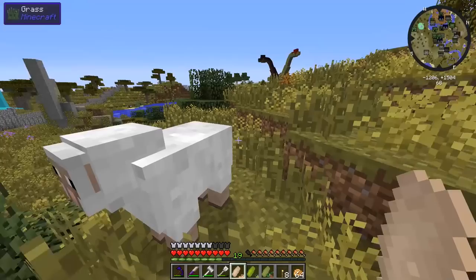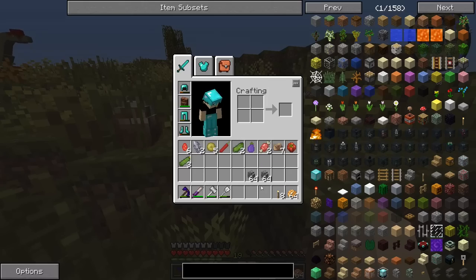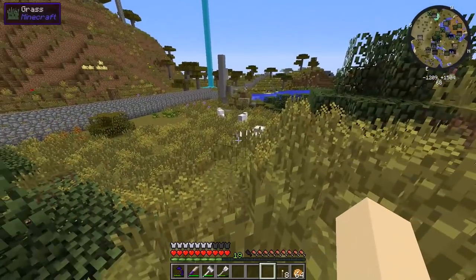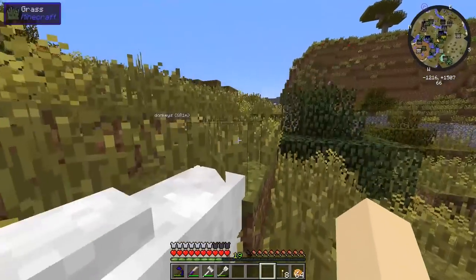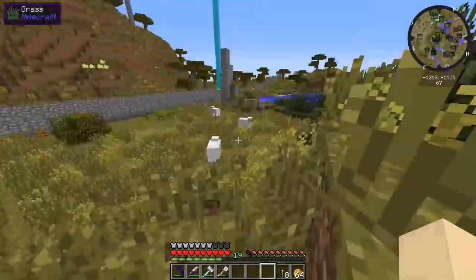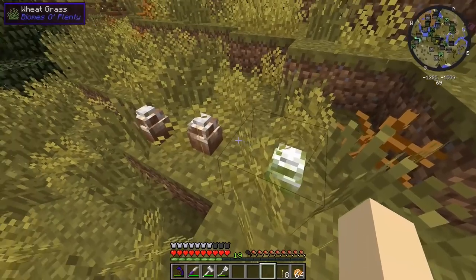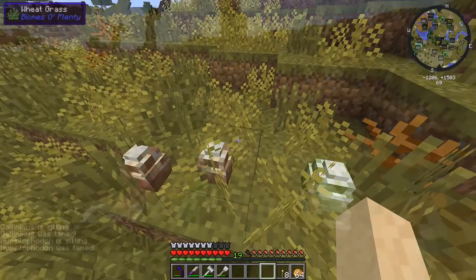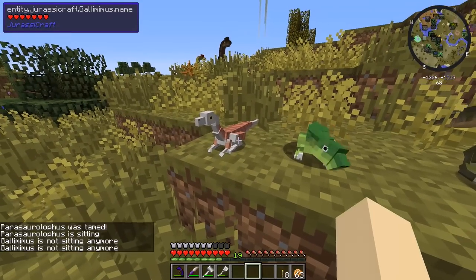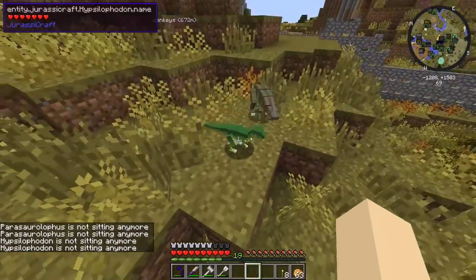Let's lay down these eggs right here. We need to stay by this sheep in case the mammoth hatches, so they'll be tamed to me. The dinosaurs are already hatching — there's the gallimimus, the hypsiliphanon, and the parasaurolophus. Now let's get them to stop sitting so they can roam around.